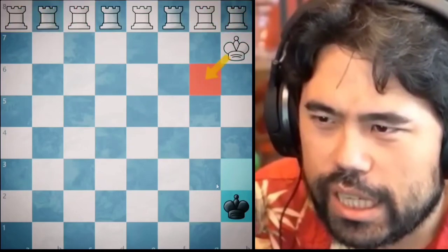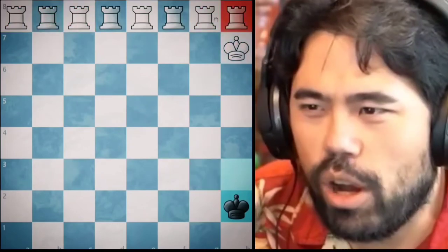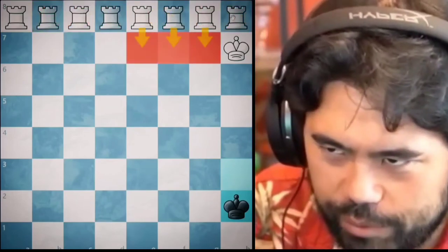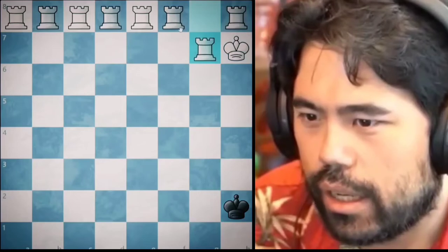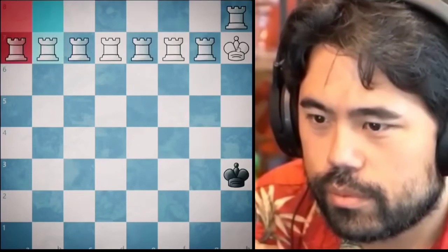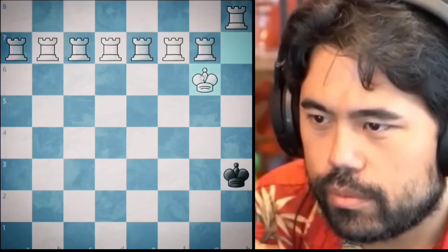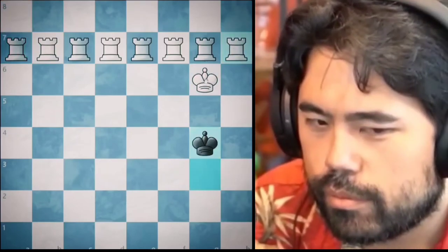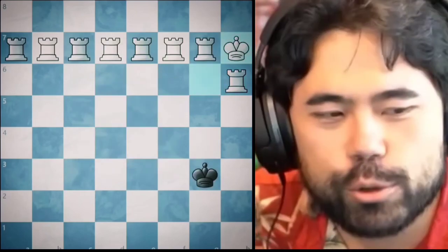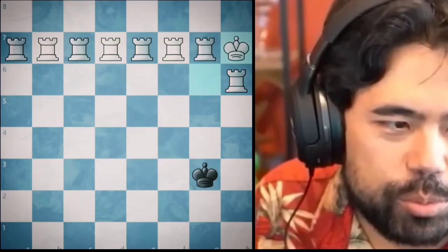If I block with the king he gets out. I want the rooks all lined up — I don't think you can. I can do it with all the rooks on seven and the rook on the eighth. Whatever, I'm just gonna make the checkmate, no nonsense. There's probably some way to do it but I'm just going to figure it out.